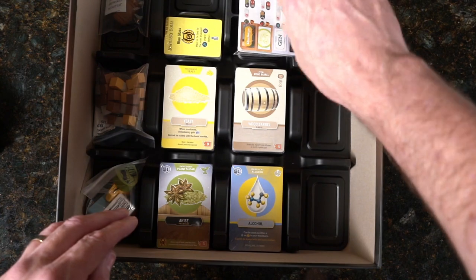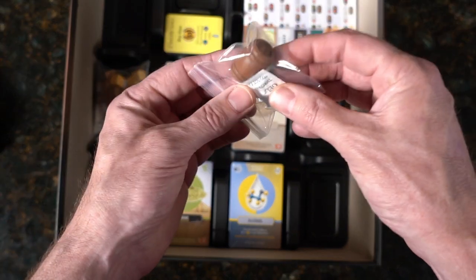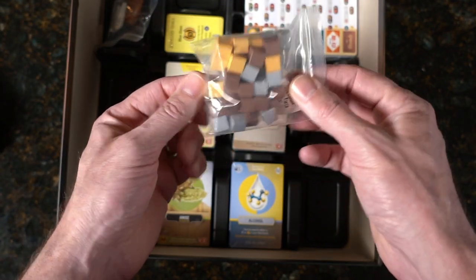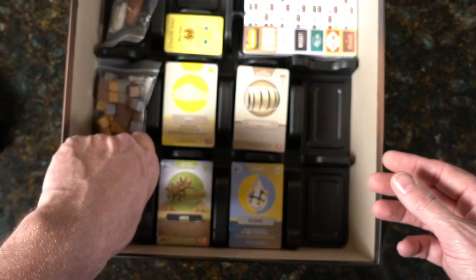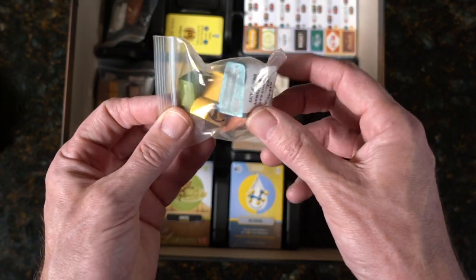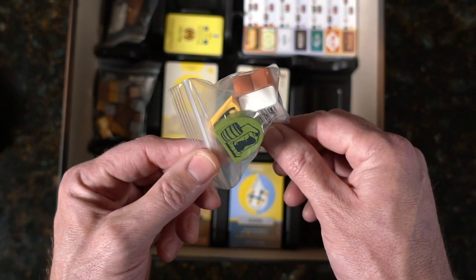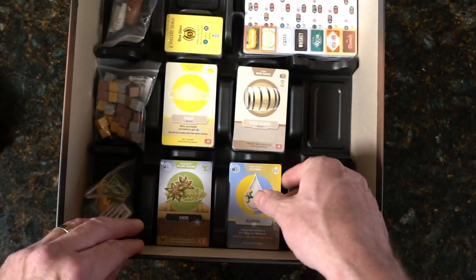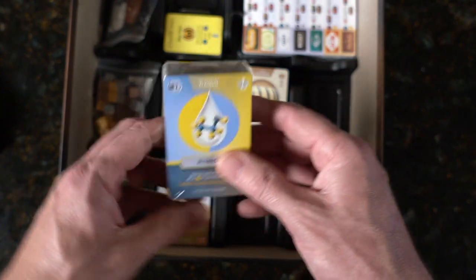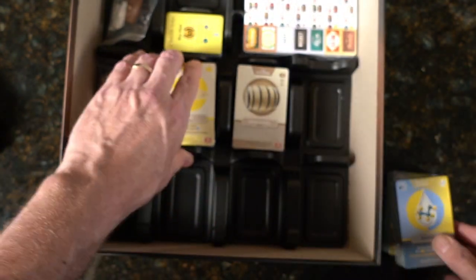Looks like some kind of barrel — maybe that's like whose turn it is. Cubes that I imagine fit into that board I showed you. Different types of stills — I see a column still. Interesting. And then particular cards — ingredients. I'll pull the box out of the way and we'll just flip through some of these cards.